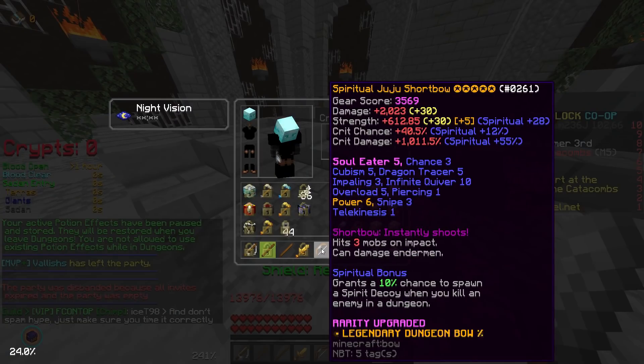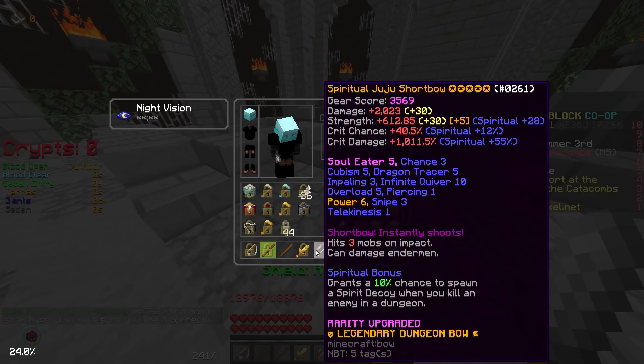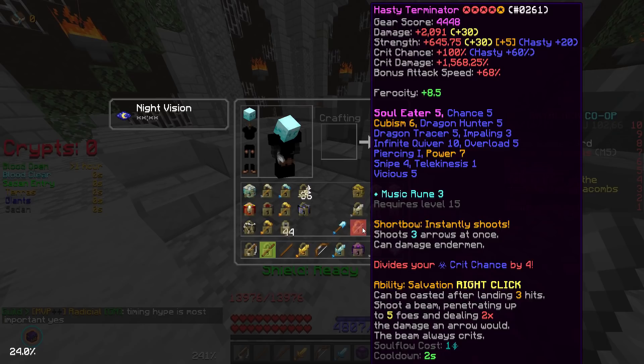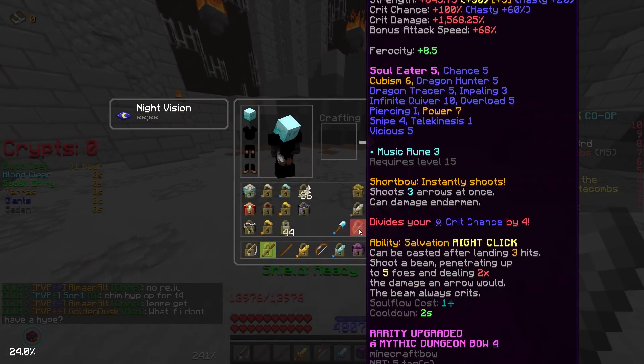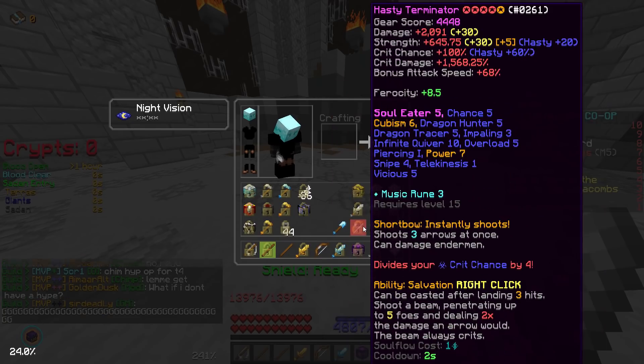First, let's mention the price difference. I got this Juju Shortbow for exactly 100 million — it's basically completely maxed except for the special enchants like Cubism 6 and Snipe 4, which the Terminator has. I spent close to 2.1 billion on my Terminator. The Juju is a lot cheaper, and the stats look about the same, if not a little bit worse, because you have to use Hasty as a reforge, which is kind of a waste of crit chance.